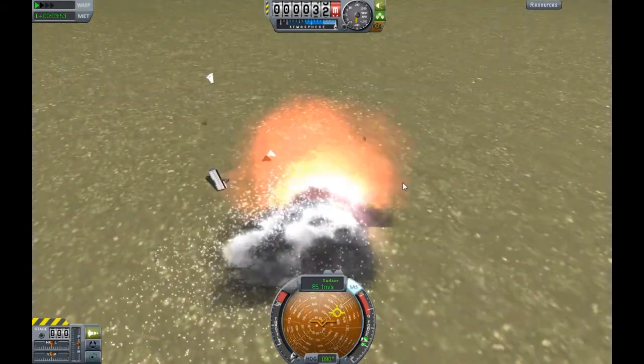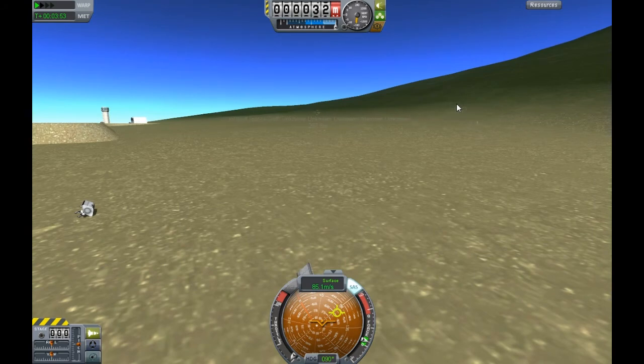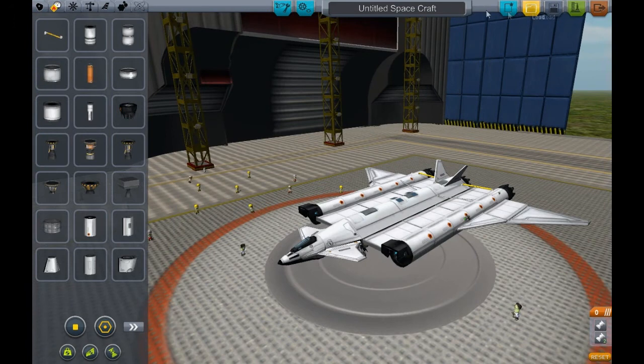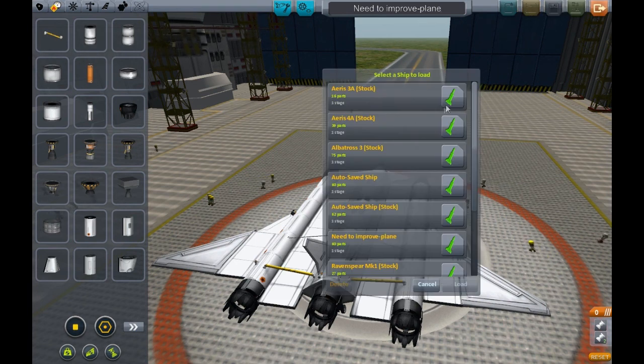Fuck! A light survived! We have landed. Houston, we have landed. It's all good — they can salvage the wreckage. Right then, I shall save this as the 'need to improve plane'. I could improve that and I could make it a decent plane.